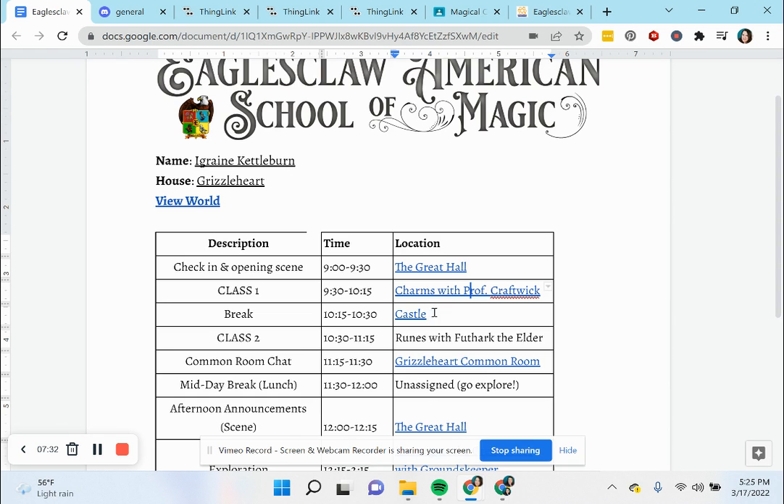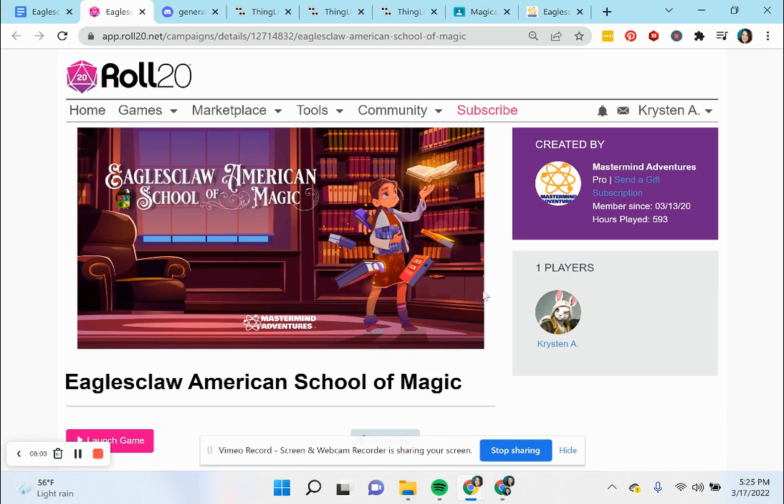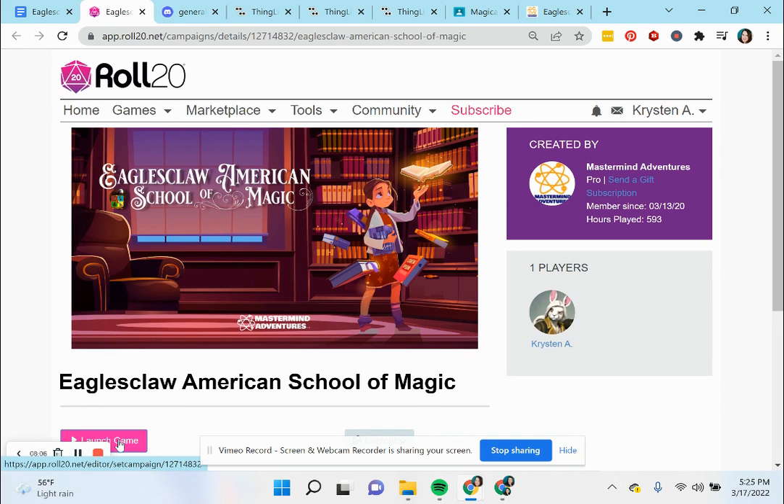They will have either two classes in the morning with a break in between, or two classes in the afternoon. We are doing that so that the Dungeons & Dragons game, which is their exploration phase, has enough time to complete. For now, they're going to go investigate the greenhouse with the groundskeeper, and they'd be linked directly to whichever program it is where they're going to have their Dungeons & Dragons game.